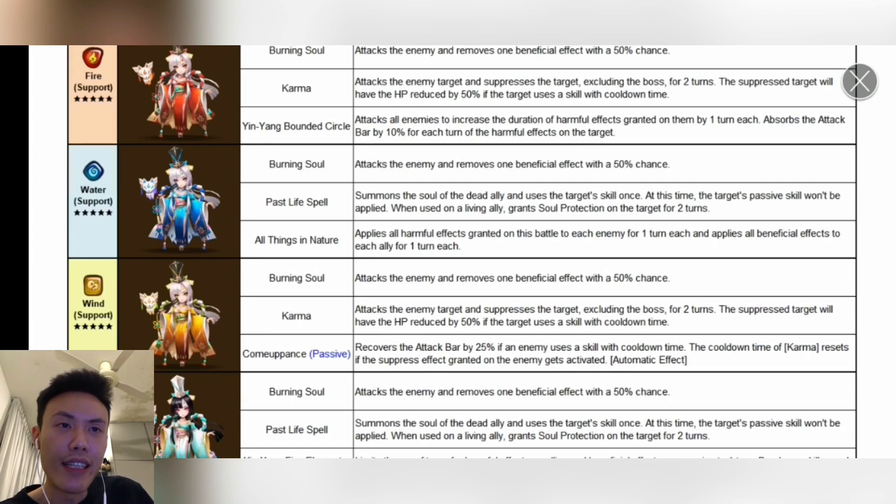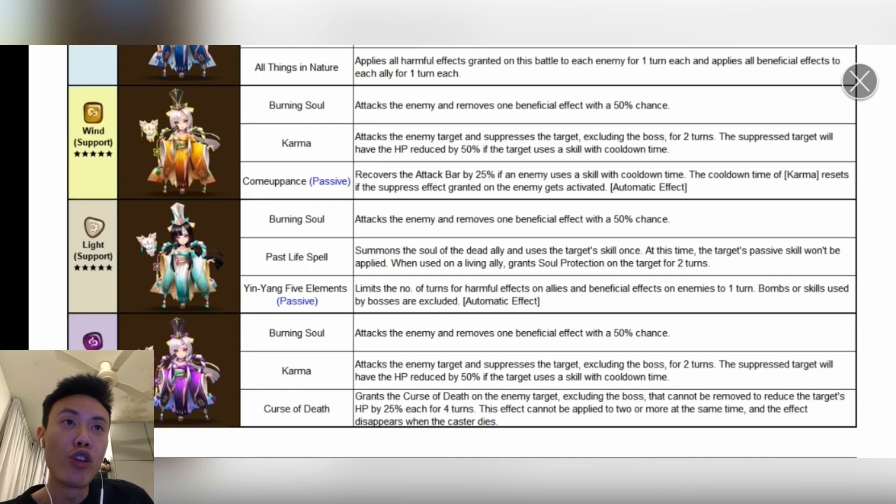For RTA, it's always good to place Karma on units like Okeanos, Gany, or Sierra, where they always use their skills. So it all depends whether they want to sacrifice their health after that, which will most likely increase your chance of winning. For the third skill, Yin Yang Bounded Circle, it attacks all enemies to increase the duration of harmful effects by one turn each, and absorbs the attack bar by 10% for each turn of harmful effects on the target. That one is actually hard to combo with because you need a stripper if they're playing immunity. After that, probably going with a Rika or Sierra, Malacca kind of thing, and only then your Fire Omnugia. So the third skill is very hard to synergize, but the second skill is very strong.